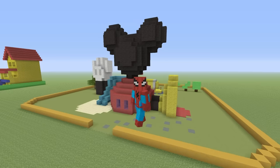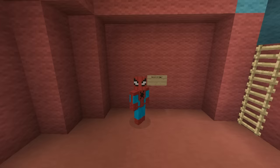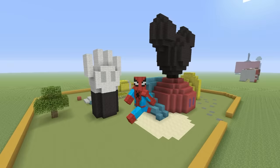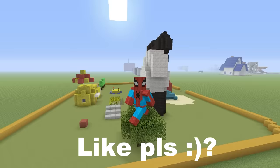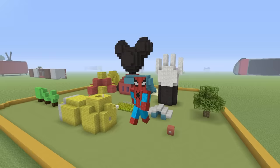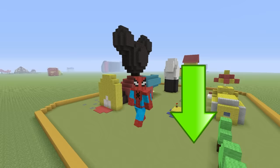Hey, what's up YouTube? In this video, I'll be showing you how to make Mickey Mouse's Clubhouse. Here it is from all of the angles that you might want to view it from. Hopefully you guys enjoy this video. If you do, please do remember to smack that like button — that would really, really help me out. And please do also let me know what other cartoon-related builds you'd like to see in the future by leaving a comment down below. But without any further ado, why don't I actually show you how to make this thing?